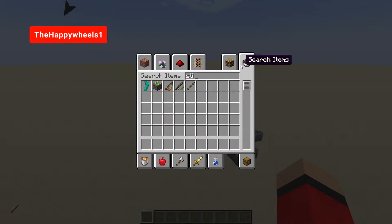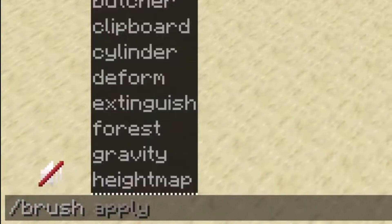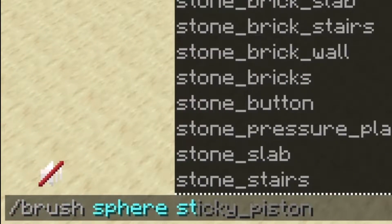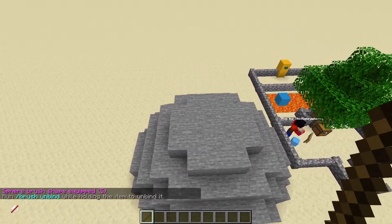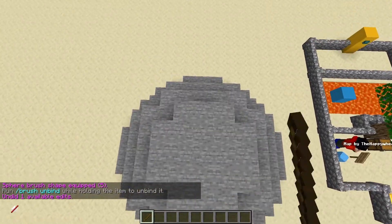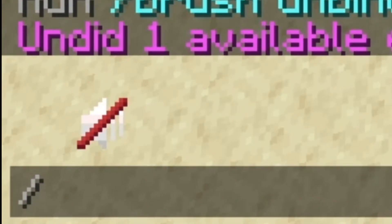For the basic terrain, grab yourself a stick — that's what we'll use to do our painting of the terrain. Then type //brush sphere stone 5. Then just right click wherever you're pointing and you'll get a sphere. All you have to do is decide how big you want the terrain area to be. If you make a mistake, just do //undo.